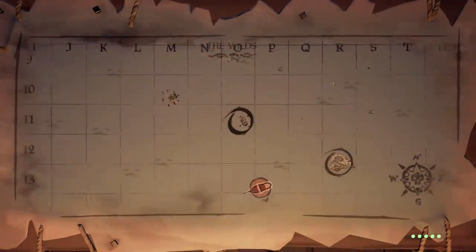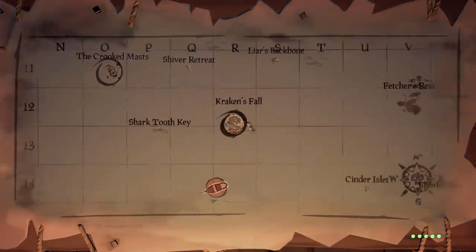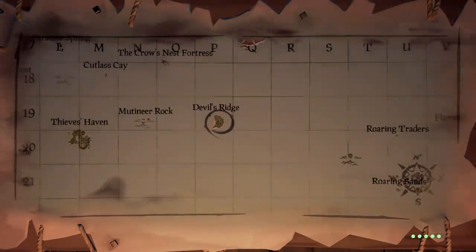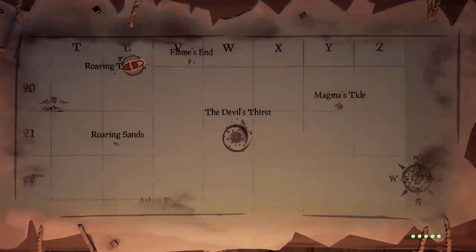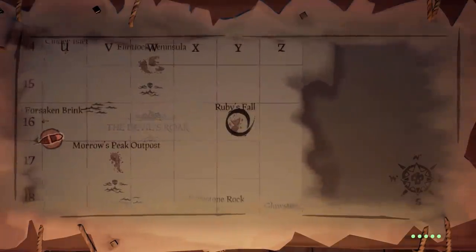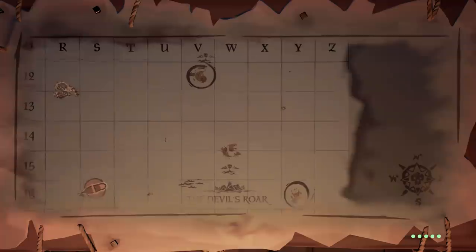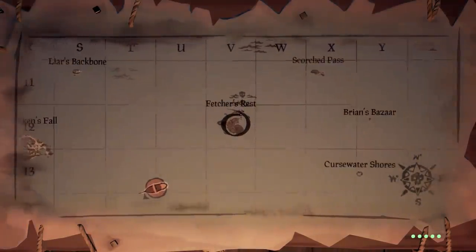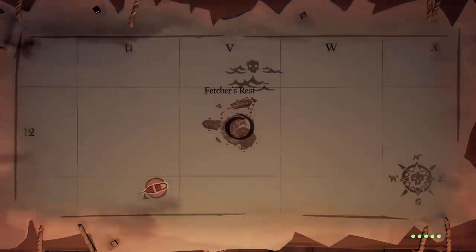Following on from there, head all the way east to the Devil's Roar — the new part of the map. If this is your first time playing Sea of Thieves, be very cautious in this area because of active volcanoes. There's no real route I'd suggest since the volcanoes are very unpredictable, so just try to work your way around them as best you can. The islands you're looking for in the Devil's Roar are Ruby's Fool, Fetches Rest, and Devil's Thirst.